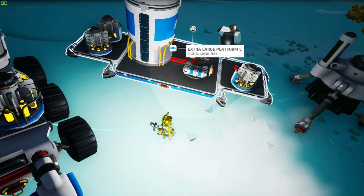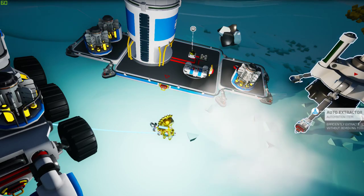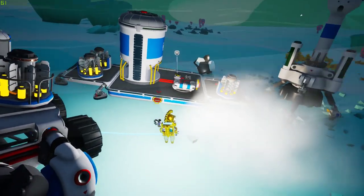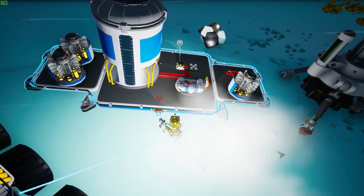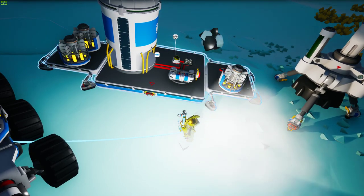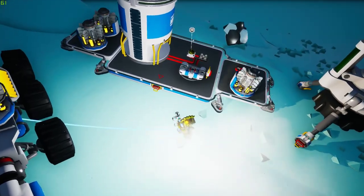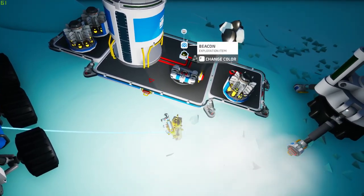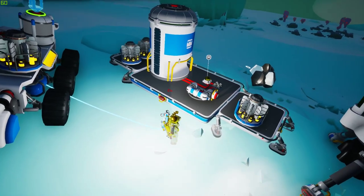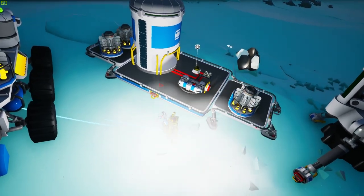The other things I would recommend are extenders — I'll show you why. Because you have to put the platform up high in order for the arm to reach. The extenders are so you can connect to the power. And then a beacon — I recommend having a beacon just so you don't lose it in your world. It's always good to have a beacon on your vehicles and your platforms and stuff like that.